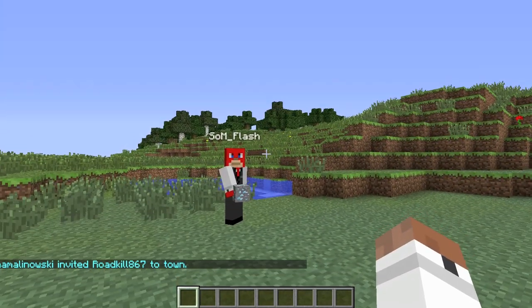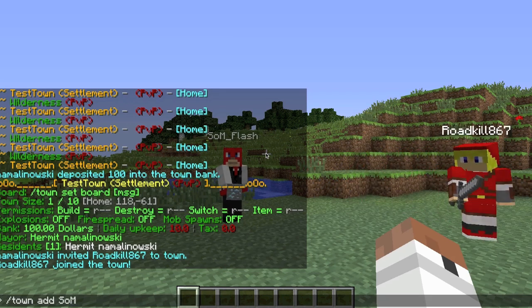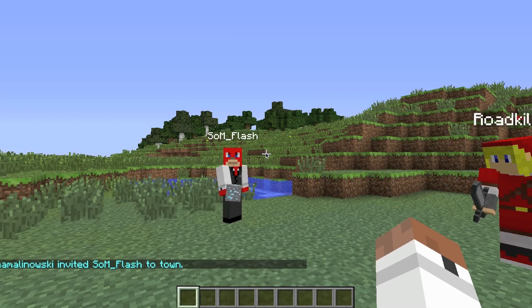It says 'invite Roadkill to the town.' They have to type slash accept to join. Then I'll do slash town add for the next player — they just have to type slash accept as well.